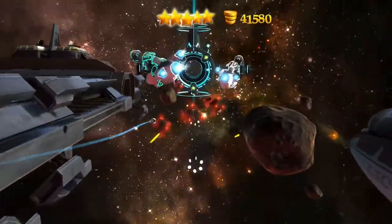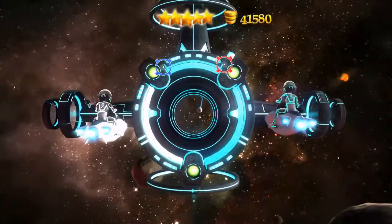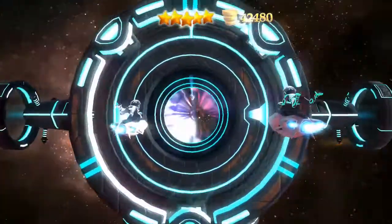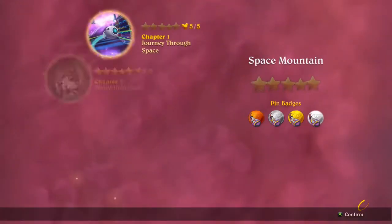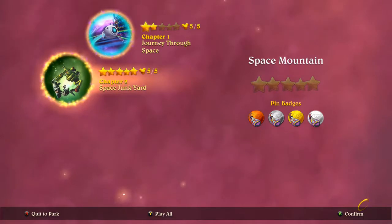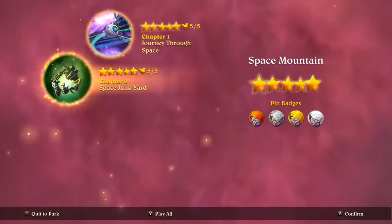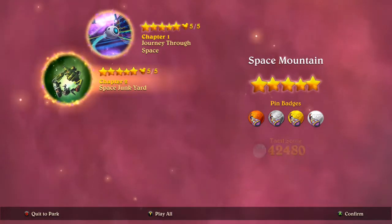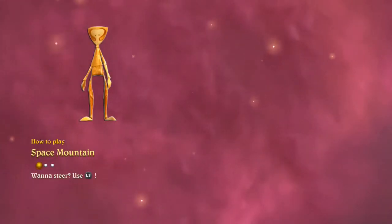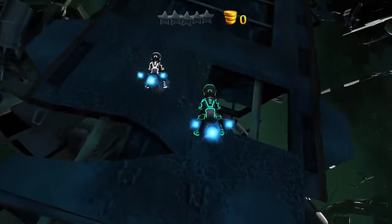Time to leave. Head to the hyperspace gate. Exit. Enter the hyperspace. Hold on. Time to leave, head to the hyperspace gate. According to our scans, you have exited hyperspace into the galactic junkyard.